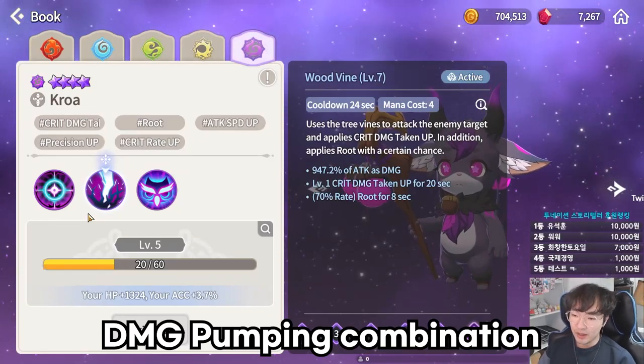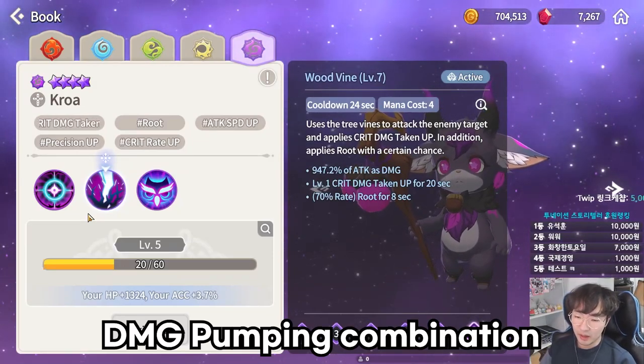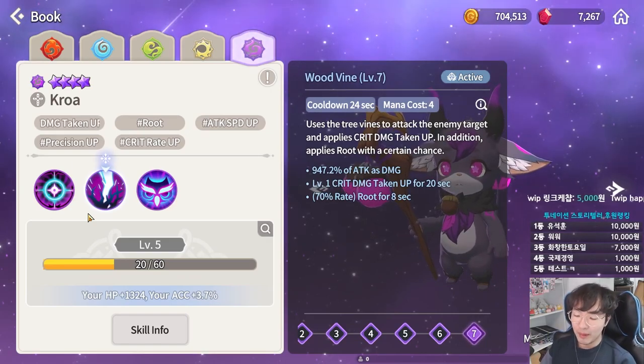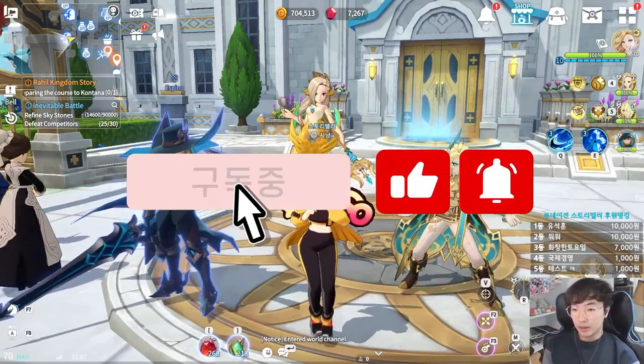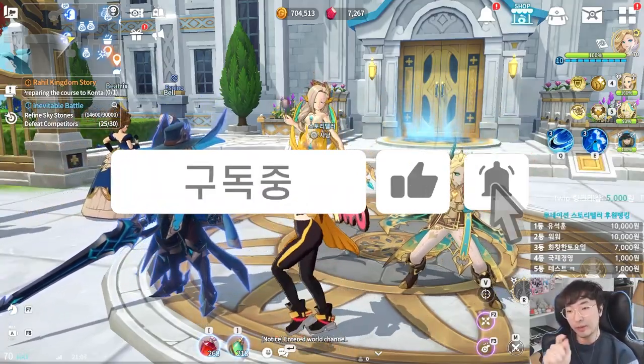With defense down, damage taken up, and critical damage taken up, you will be able to melt any monster. Hello, my name is Storyteller. I remember, so you don't have to.